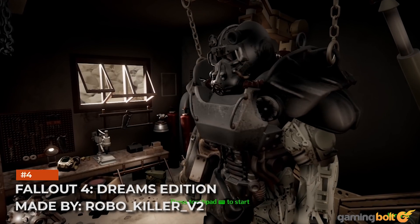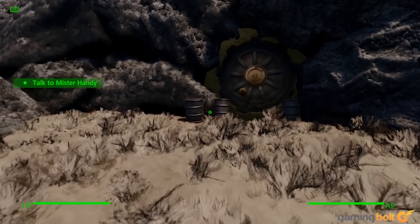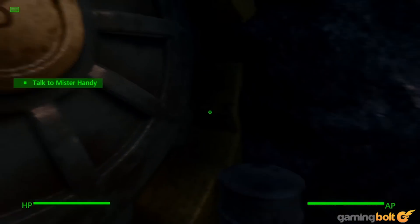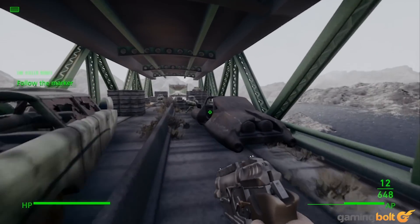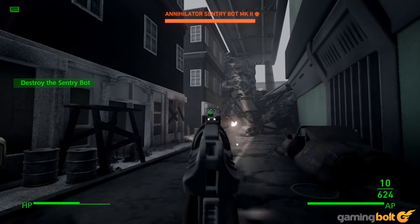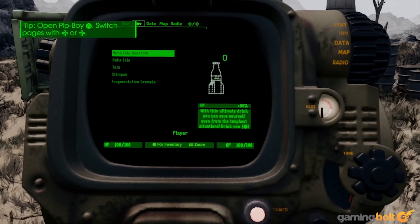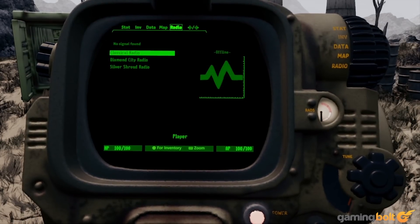Fallout 4 Dreams Edition, made by RoboKiller V2, is another showcase of what Dreams can make possible, but in a different way. While the games we've talked about so far have been original ideas, this is a recreation of parts of Fallout 4 within Dreams, and it's mighty impressive. It looks great, it's got dialogue options, quests to undertake, enemies to engage in battle — it's even got a Pip-Boy. And like a real Fallout game, it's also a little rough around the edges.